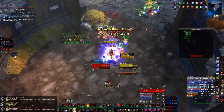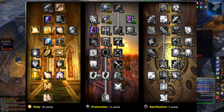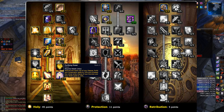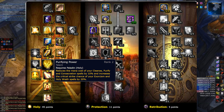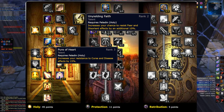Moving on to more serious builds, we have the Improved Blessing of Might build. Just like the Improved Seal of the Crusader build, you go and get 5 points in Improved Blessing of Might and Blessing of Kings, but instead of spending points on Improved Seal of the Crusader, you're free to spend them in the Holy Tree. For general use and progression raiding, I like Blessed Life — it gives you a 10% chance to halve the incoming damage of all attacks. Purifying Power can be good for farm content. Pure of Heart gives higher resistance to curses and diseases, while Unyielding Faith gives higher resistance to fear and disorient effects. Both have their moments, but they're not as consistent as Blessed Life.